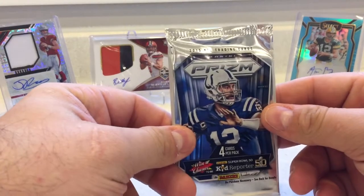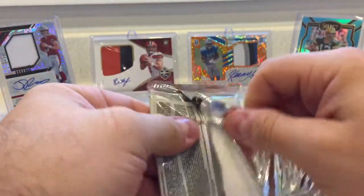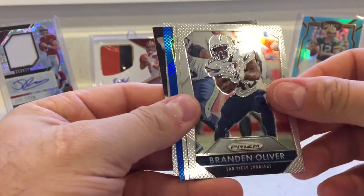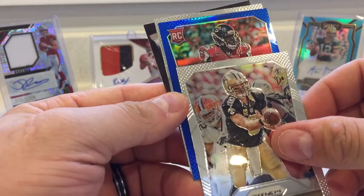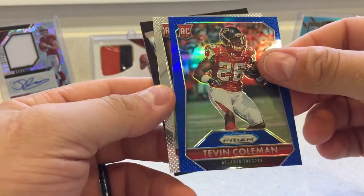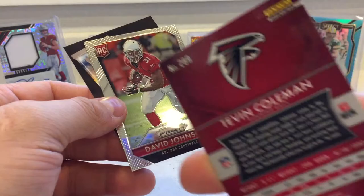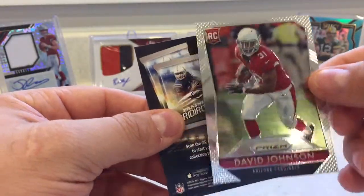We've got Prism — this is 2015. Let's see what we can pull out of here. Brandon Oliver. See a blue patch coming up. Drew Brees. Here's his blue rookie — it is Tevin Coleman. Very cool. And then another rookie card: David Johnson. I think he's going to have a bounce back. No numbers on the back. Very nice.